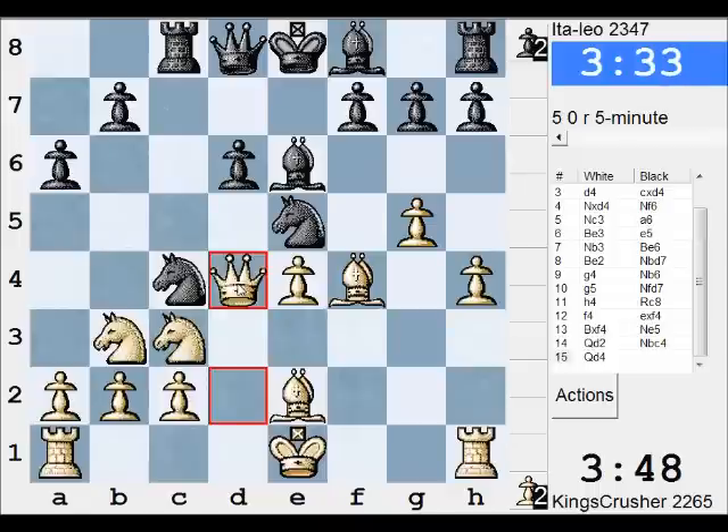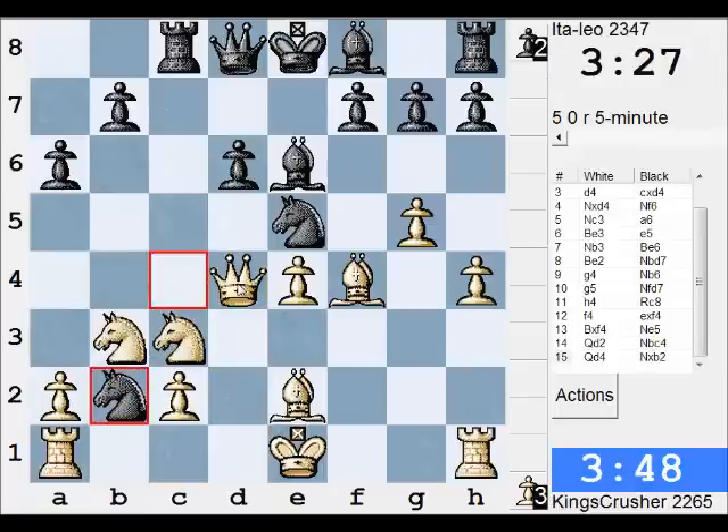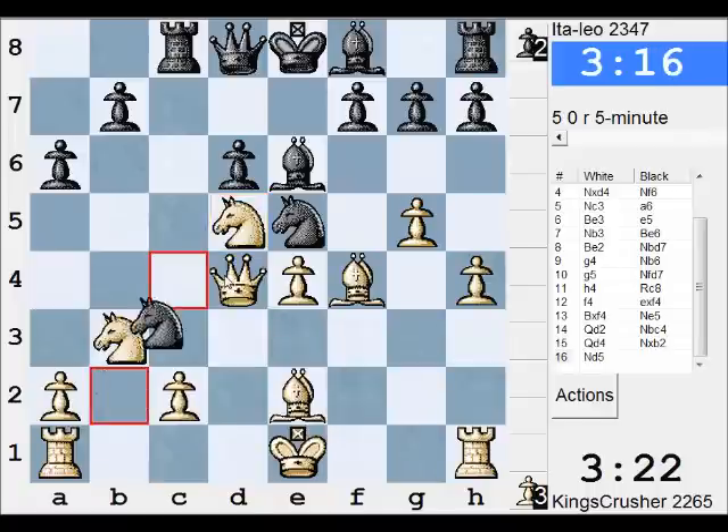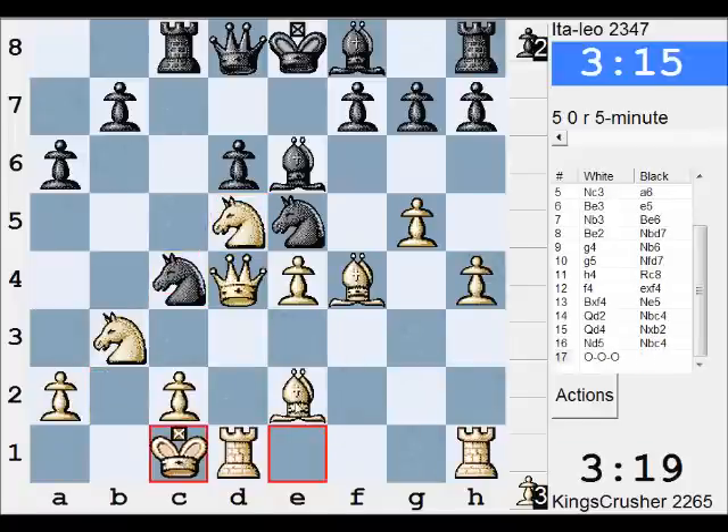Let me castle, Nb2. Nd5. Is he really going to play Rc2? Rc2. No idea. I could castle Qside here — that would be fun. No, I can't, it's an illegal move. Nd5 — well let's try Nd5. Is he really going to play Rc2 as well? A bit materialistic. So I'm on the b2 Knight — if Knight's evil, maybe castle Qside.